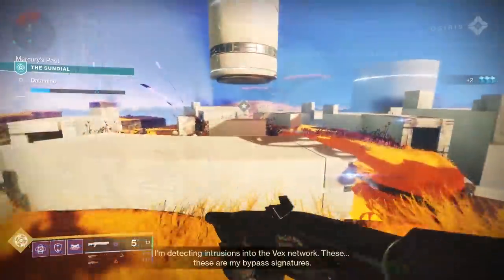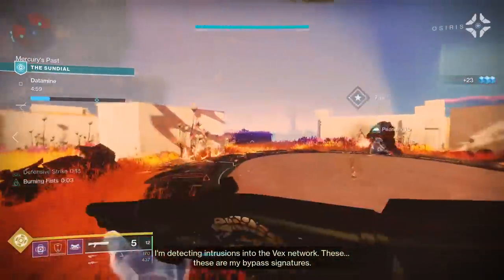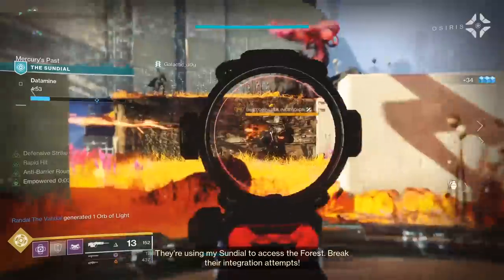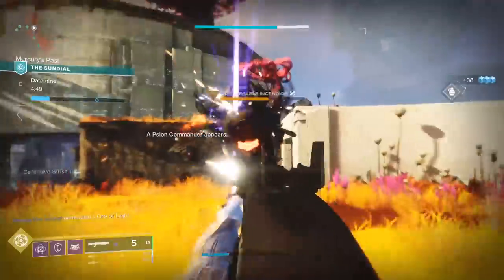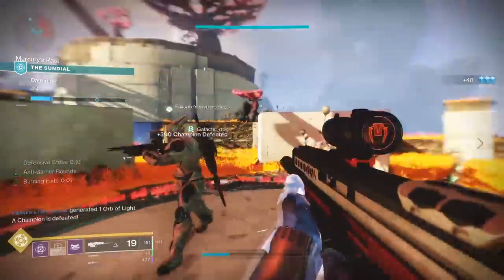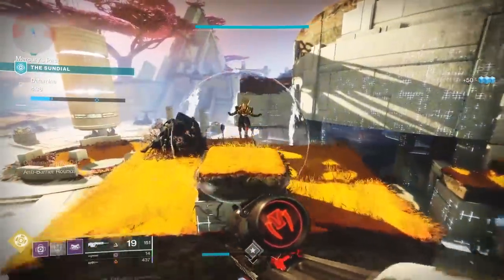The Sundial itself should be familiar if you played the Menagerie in Season 7. There are 3 different arenas with different objectives — mostly straightforward: stand in the plate, throw the ball at the bad guy, and dunk the ball in the thing. The plate encounter, aka the datamine, requires you to stand in a plate for a while. Every so often, Scion commanders will spawn in, halting your progress.